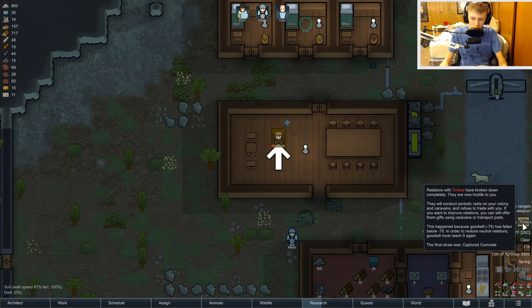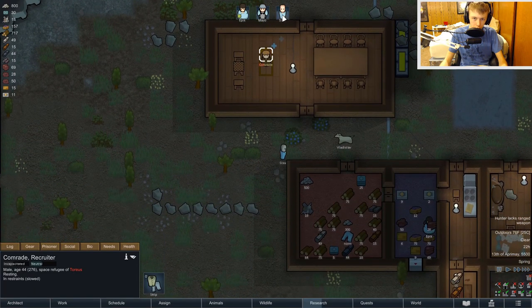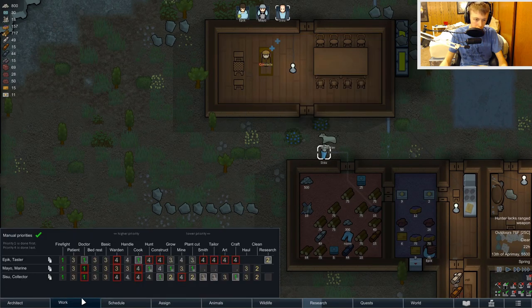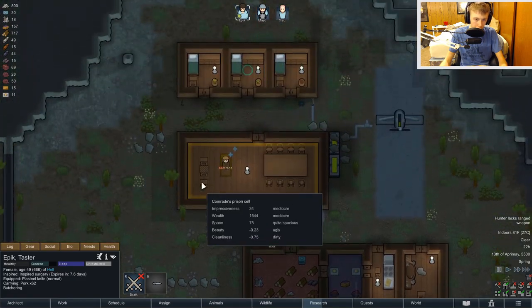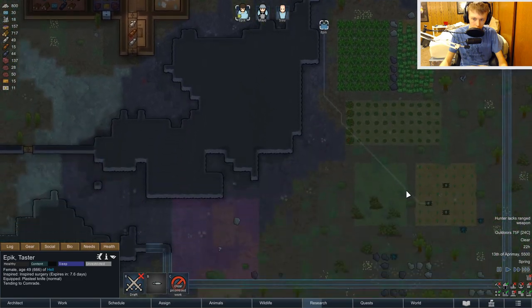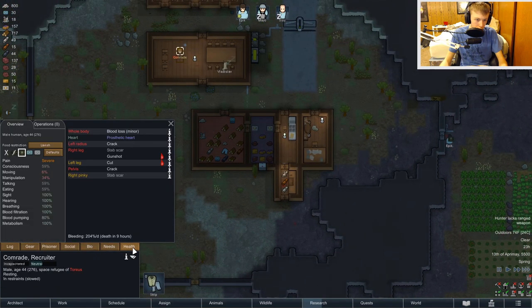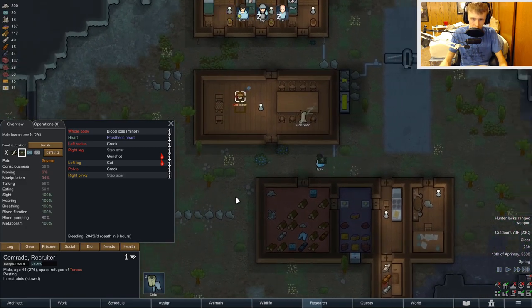Okay, so they're now hostile towards us, which, you know, whatever — it doesn't bother me. But we do need to make sure that this man gets fixed up. Who's the best doctor we got in town right now? The best doctor is Epic. Epic, big man, you can't butcher stuff — I need you to tend to him. You're the doctor. Make sure he doesn't die. He's at nine hours, but he'll be fine — he's just got to fix him up.